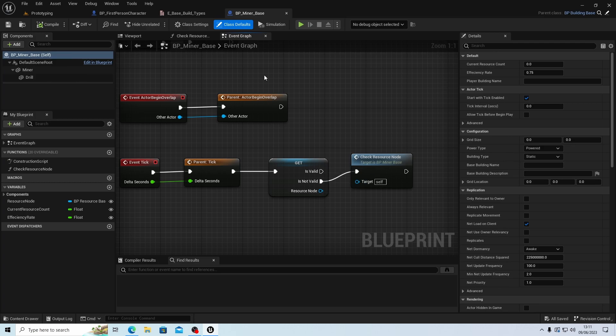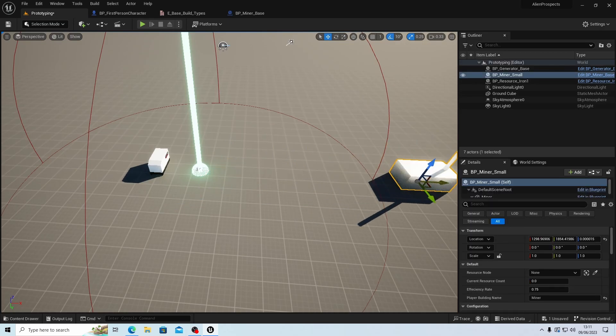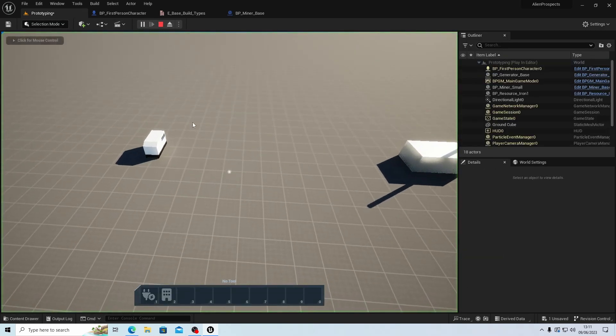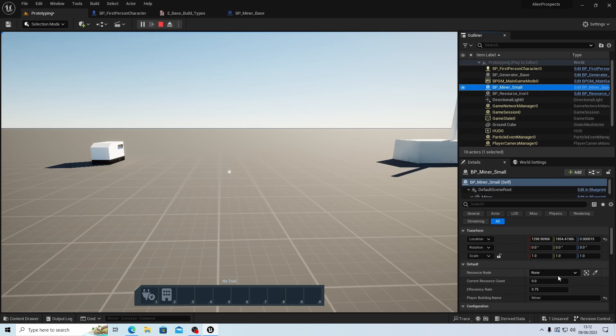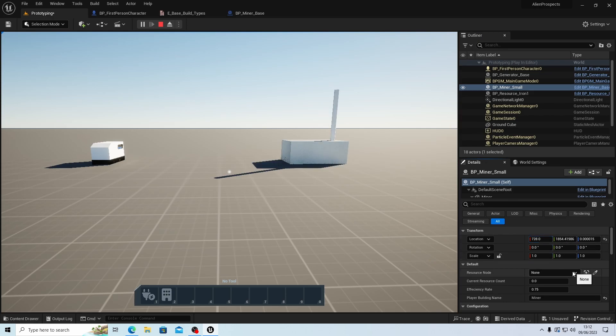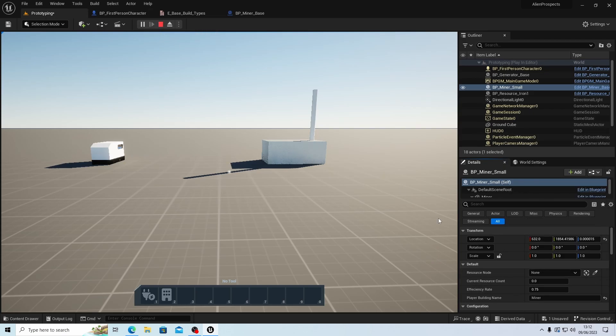Let's see what happens if we move that out, just to make sure this is working. Let's move it outside of range and hit play. I hit Shift+F1, click the small miner and it doesn't have a resource node — fantastic. Let me move it a little bit closer there we go.